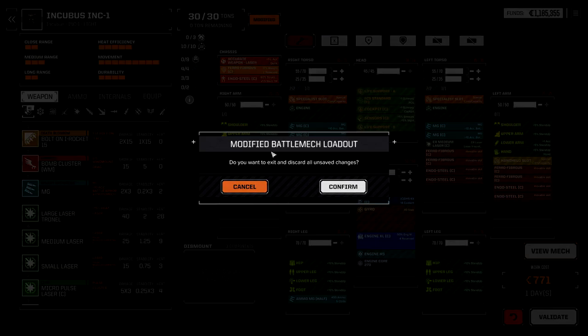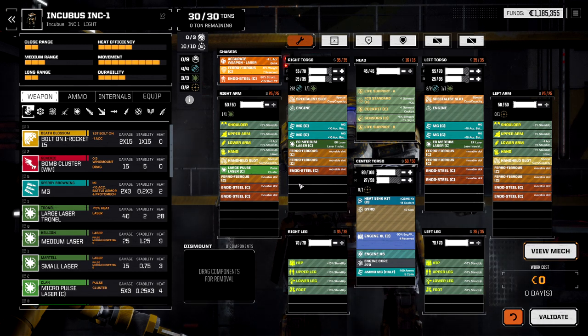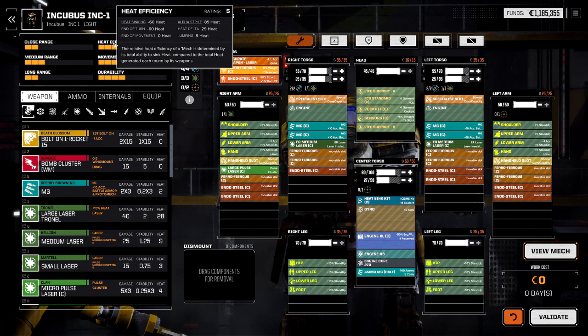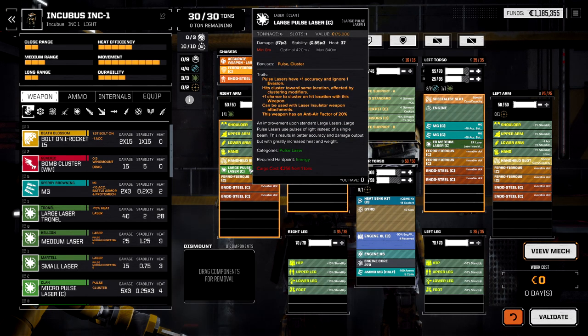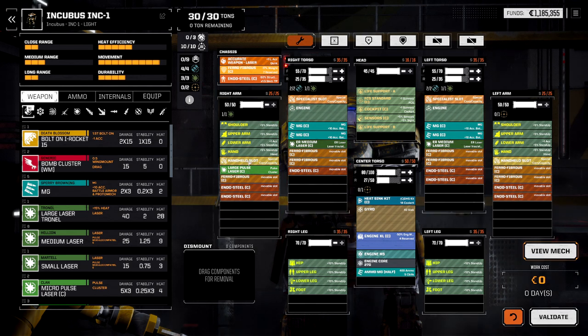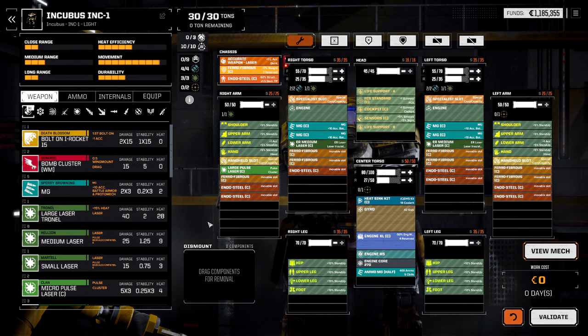The Firestarter Omni in three days is only going to have one location repaired, so maybe we do run the AP Gauss Rifles on the Incubus. We can drop the Large Pulse Laser, which will actually help our heat efficiency a lot — right now we have a heat delta of 29, so this thing is not ready to drop as-is. Plus, if we drop the Large Pulse Laser, we could also punch with this thing since it does have lower arms and hands, making it more effective at punching than an Omni Mech without lower hands.